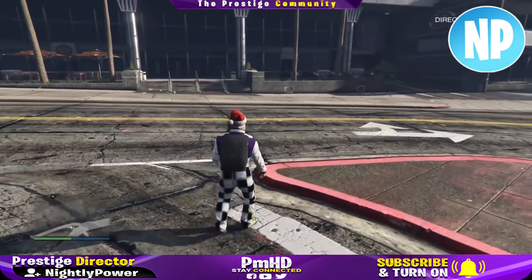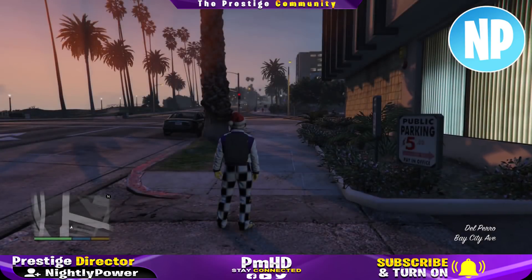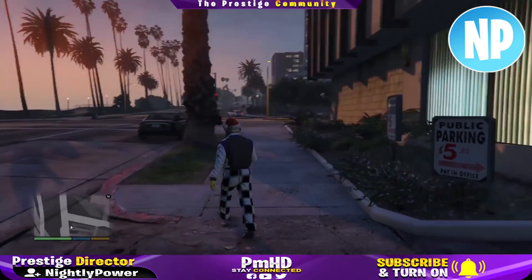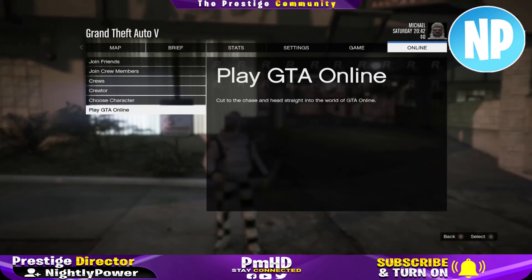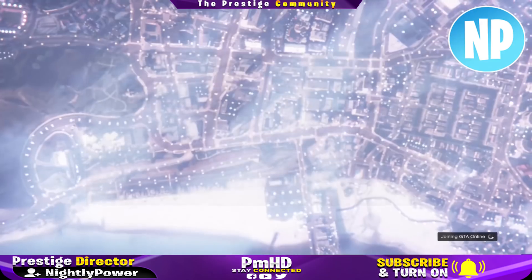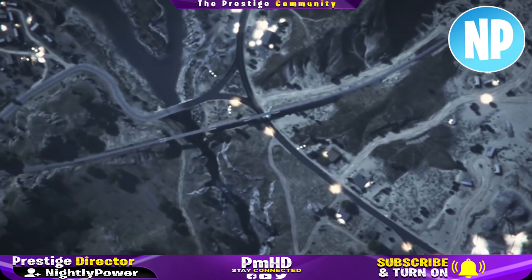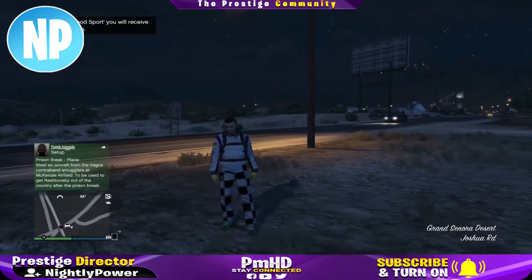Once that is done, push down on the d-pad and select any story mode character. In story mode you should have the outfit, and from here all you want to do is start up an invite only session. If everything was done correctly, when you load up into GTA Online you'll have the outfit. From here all you have to do is go to the clothing store and save your outfit.